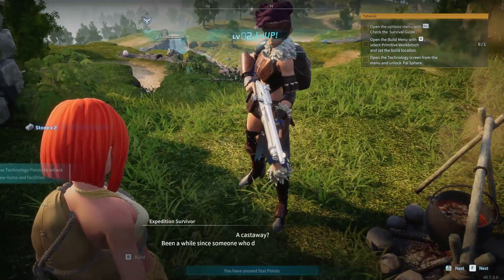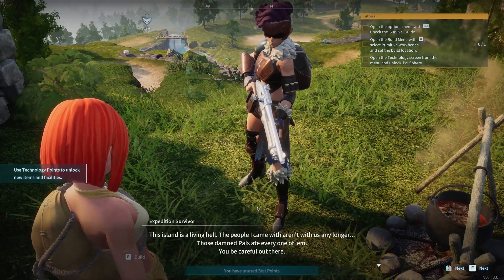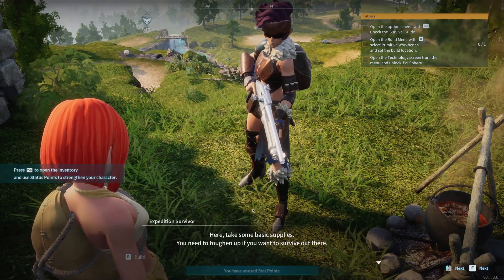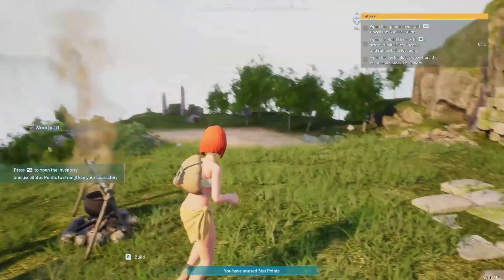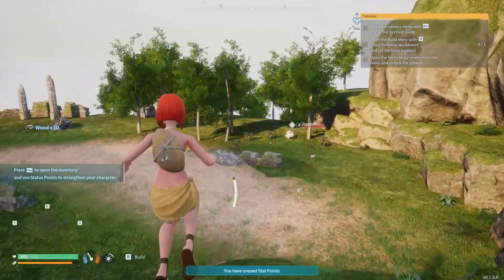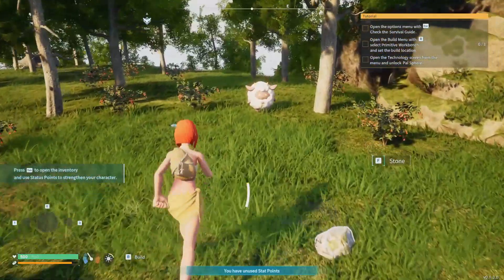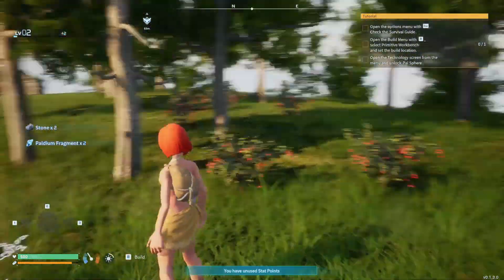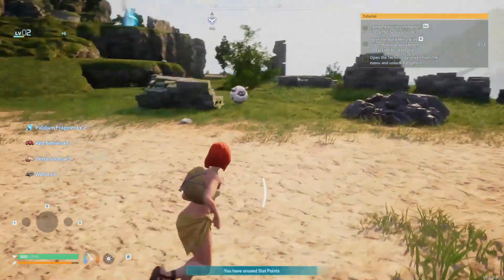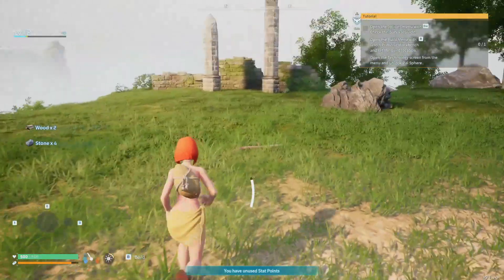Let's talk to this person. A castaway says: 'It's been a while since someone who didn't stink of pals washed up here. This island is living hell — the people I came with aren't with us anymore. These damn pals ate every one of them. Here, take some basic supplies. You need to toughen up.' That's not true — nothing in its right mind messes with me. For some reason people think they want to fight me at first, and then they meet me and their next reaction is 'I don't want to fight you after all.'